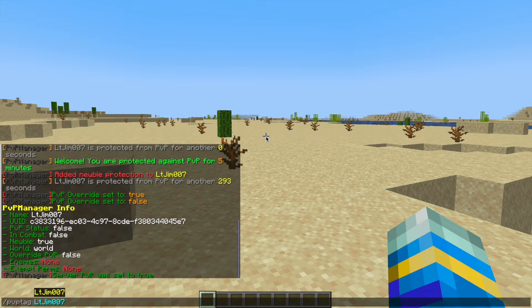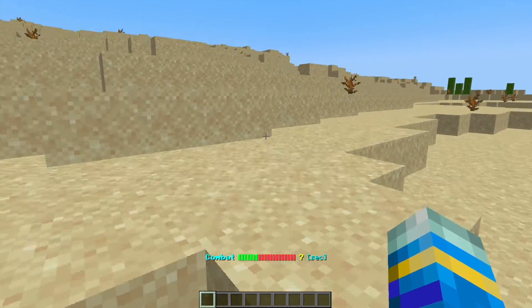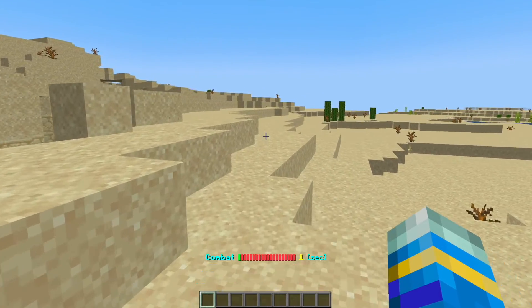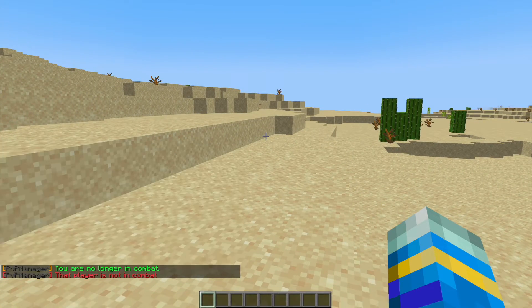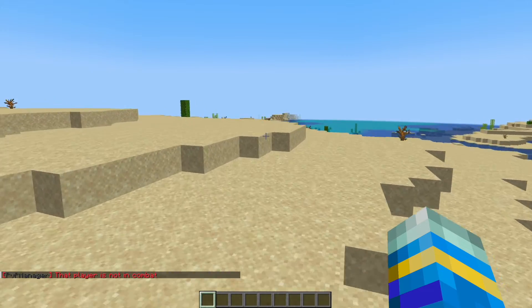You can do pvp tag with someone's name and then the amount of seconds — for example 20 seconds. They get a nice little animation in front of them showing they are in combat, and hopefully you can run away in time so you no longer have that — and there we go, we are no longer in combat. You can also do /untag with a player's name and that would take them out of combat before the time runs out.